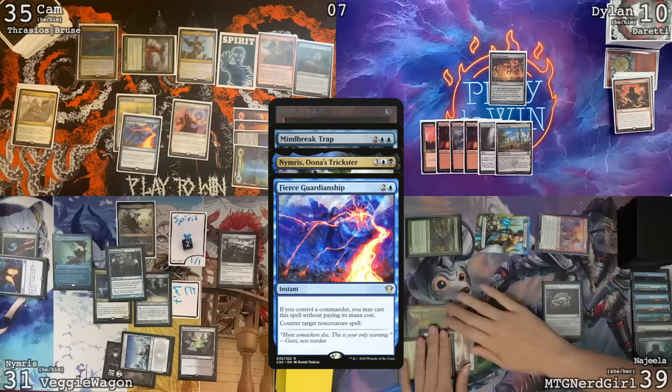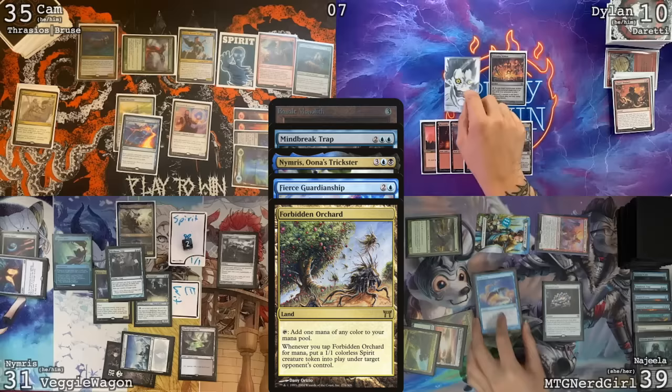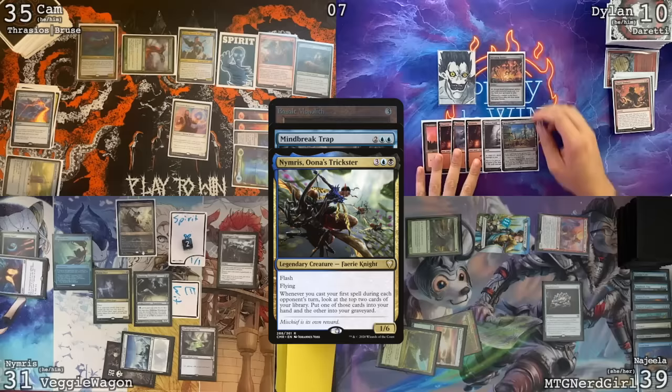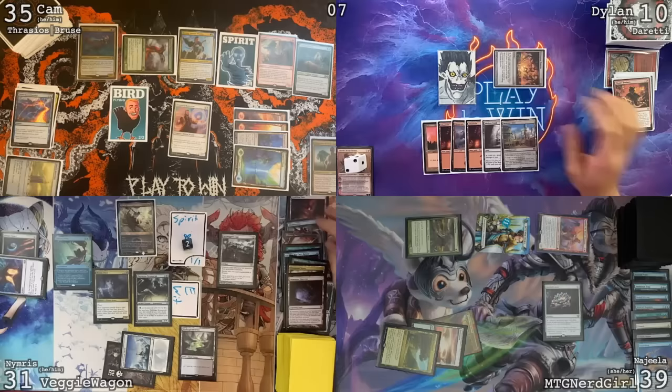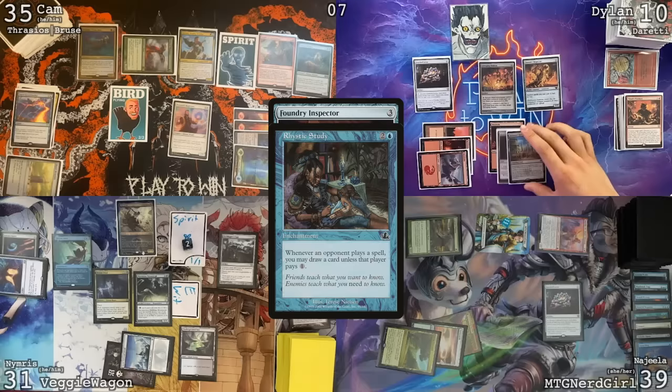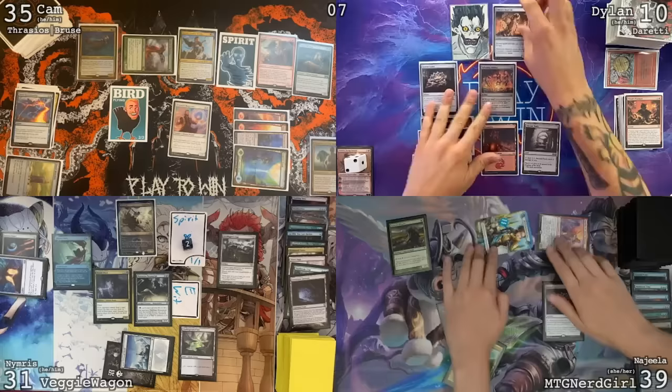I'm going to respond to the Nimris trigger — there's a Rhystic Study trigger also. I can't pay for the Rhystic Study, I will take my card. I'm going to tap the Orchard and give Dylan a 1/1 spirit, and cast Swansong targeting the Fierce Guardianship, giving you a 2/2 bird instead. I will take the 2/2 bird. I will resolve my Nimris trigger — put a Gemstone Caverns in the graveyard, which means the trap will exile the Basalt Monolith. I'm out of everything. I will pass the turn. I'm going to activate the Salvaging Station and bring this non-creature artifact from my graveyard into play, then go to my turn. Draw a card — Foundry Inspector. Rhystic Study trigger — I'll pay for what the Inventors is for. Pass my turn.